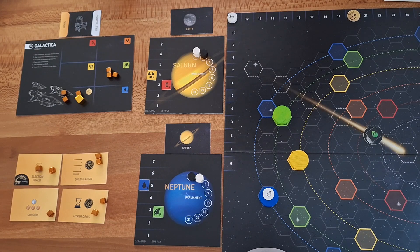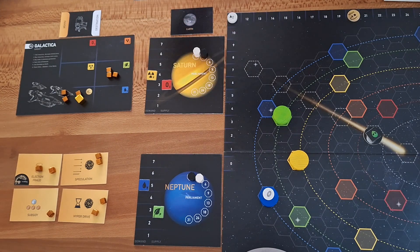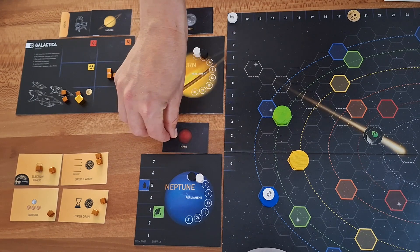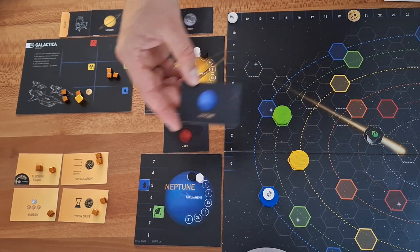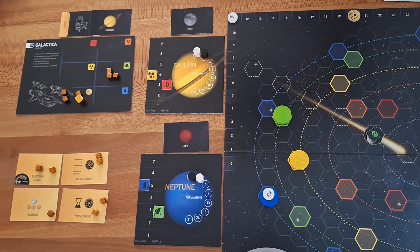In the multiplayer we just have one seat available, so we can only transport one passenger at any time. We take the passenger and put it in our seat. Now we immediately have to draw a new passenger from the passenger deck — the next passenger wants to go to Mars. If it would be a passenger who wants to go to Neptune because we are already on Neptune, we have to redraw until it's a different planet.